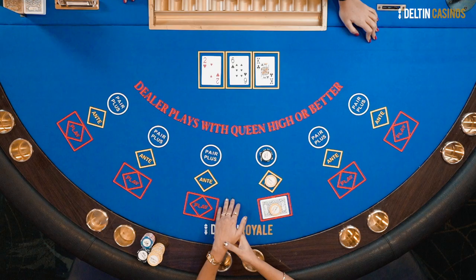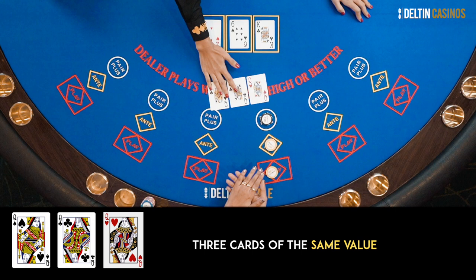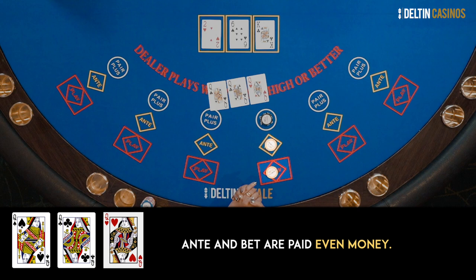Next on the list is 3 of a kind. When all 3 cards dealt are of the same value, you have hit a 3 of a kind. Your winnings are: ante and bet paid even money, ante bonus paid 3 times, and pair plus is 30 times the betting amount.